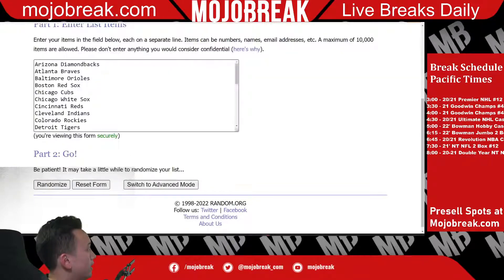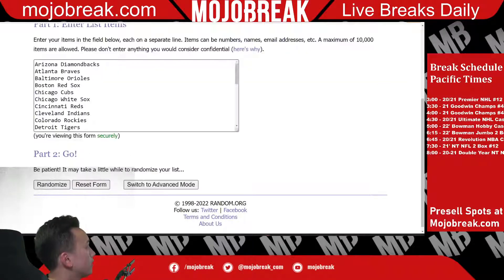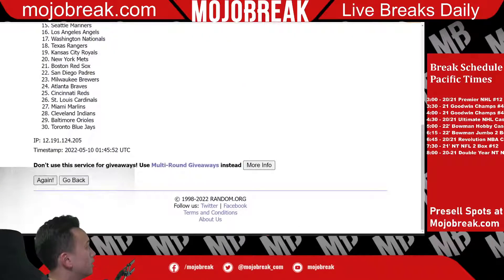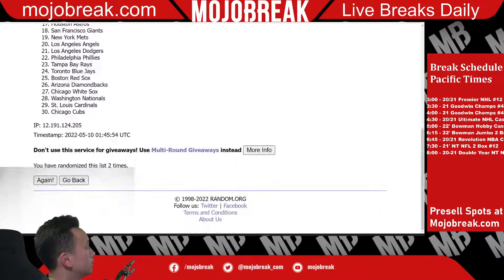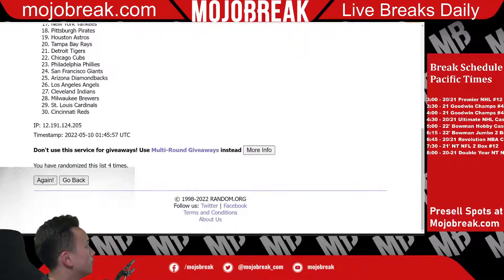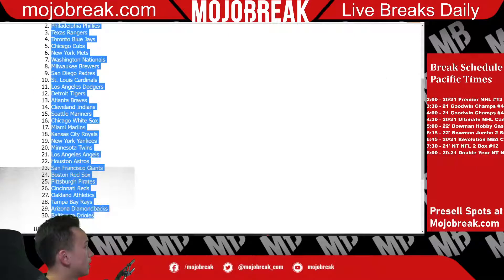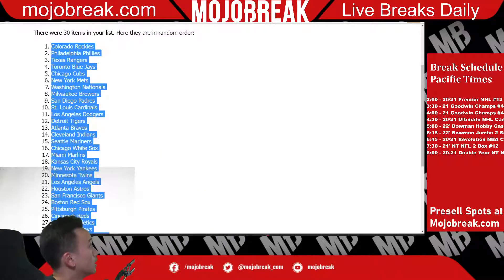Four and a one equals five. Let's do the randomizer — five times. Good luck! That puts the Rockies on top and the Orioles on the bottom. We'll double check that: it is five, which it is.